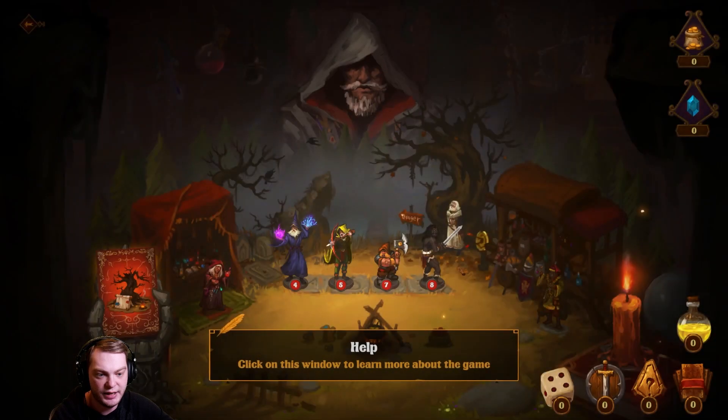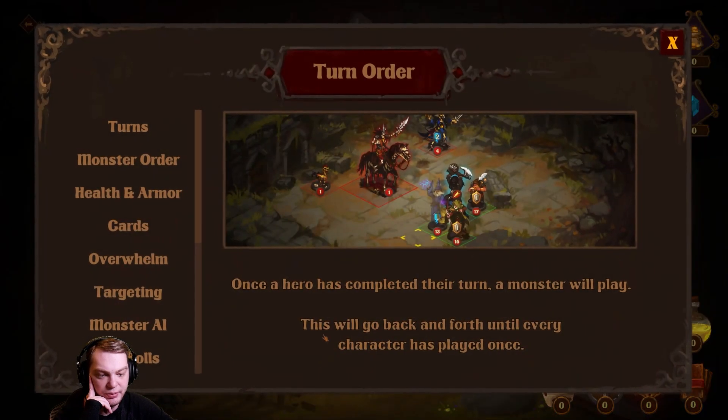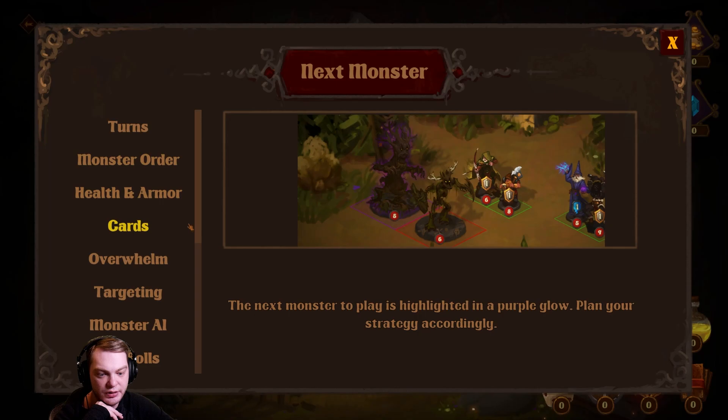All right, click on the window to learn more about how to play the game. Turns: once a hero has completed their turn, a monster will play. This will go back and forth until every character has played once. Monster order: the next monster to play is highlighted in purple — plan your strategies accordingly.